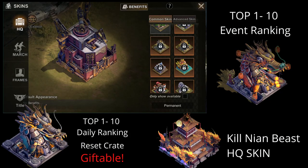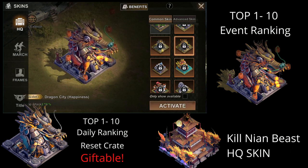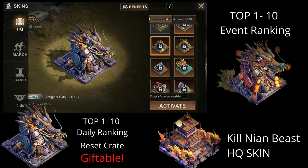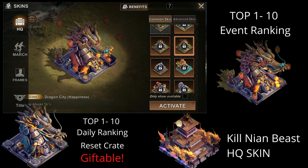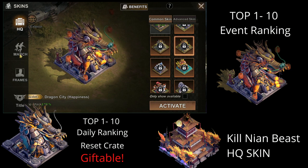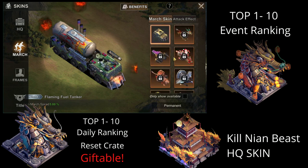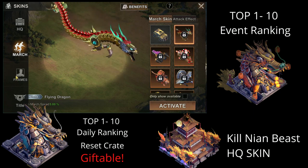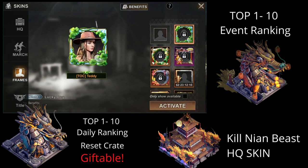First off, let's check out the different skins for this month's skin event. You will have the Dragon City Happiness that will give you 2.50% trip attack, and then you will have the Dragon City of Luck that will only give you 2%. You can get these from playing the New Year's Eve party. The Dragon City Happiness is for daily ranking and event ranking for the top 1 to 5. The March skin will be the Flying Dragon, which you're probably going to get by topping up 30,000 Pinecups. The frame you can also get from the Lucky Dog.